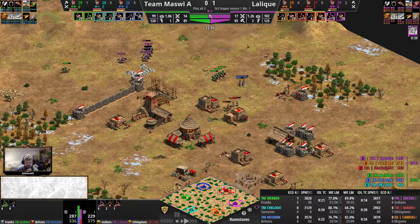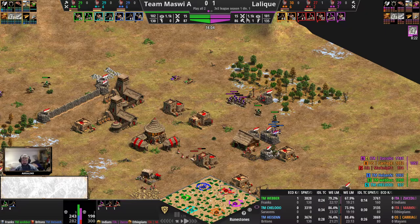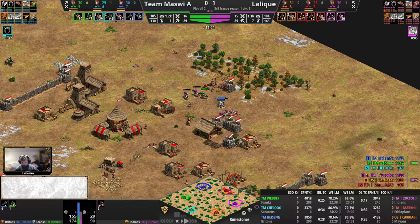Military situation almost dead even. In fact you would think that the Britons team with Team Mazvi would be ahead in numbers with their 20% faster working archery ranges, but that's actually not the case — they are behind in overall numbers. And also surprising with the earlier uptime of the Franks. So they must have been losing some units here, meaning Lalique are taking the better fights maybe for now.